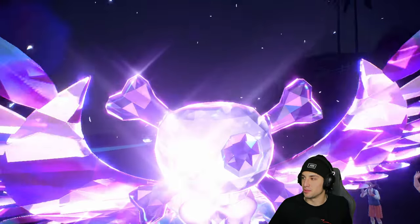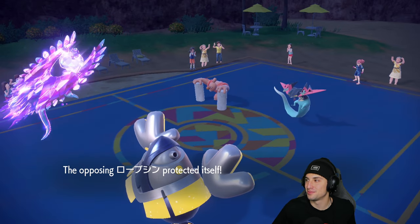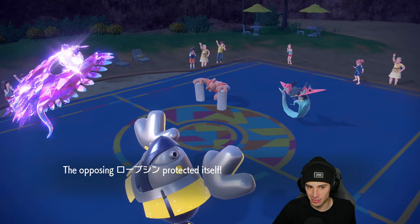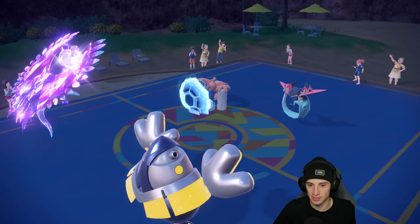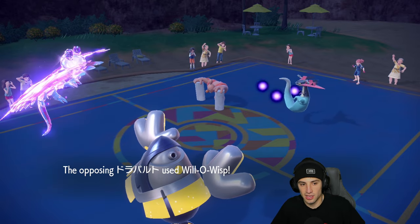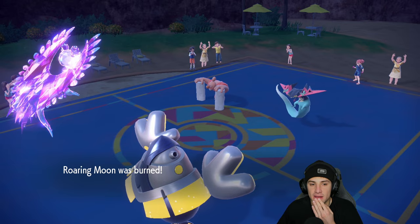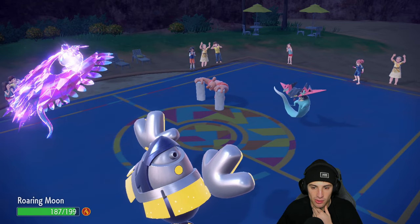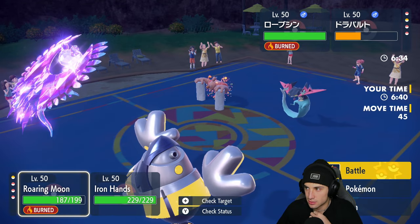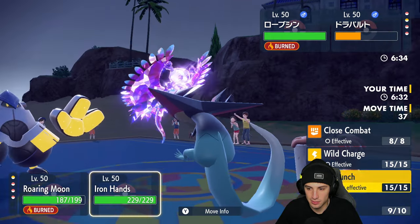I'll Terastallize Roaring Moon against that Dragonite's poison attack so we don't take crazy damage. Dragonite is terrifying. He ends up just attacking — I knew I should have Ice Punched the Dragonite. Breaking Swipe gets blocked by Clear Body probably, so the attack drop doesn't matter, but it does a nice chunk of damage. We outspeed, which is a big factor. Tailwind gets set up — that's massive. Conkeldurr has Guts, so I'll just Ice Punch the Dragonite.